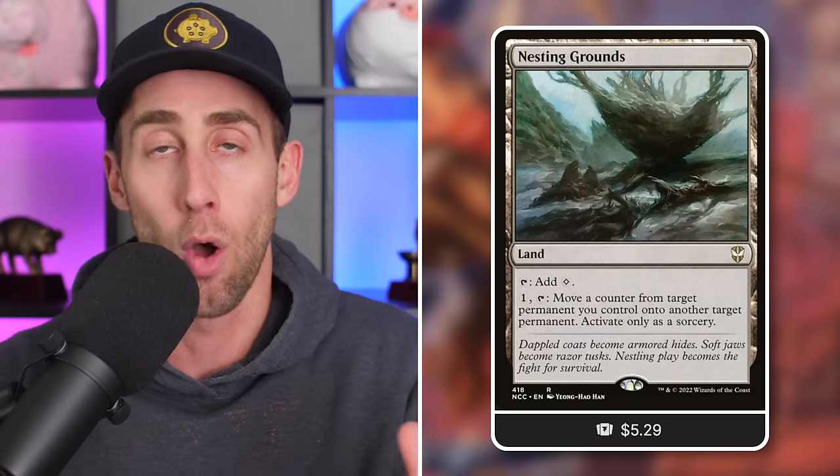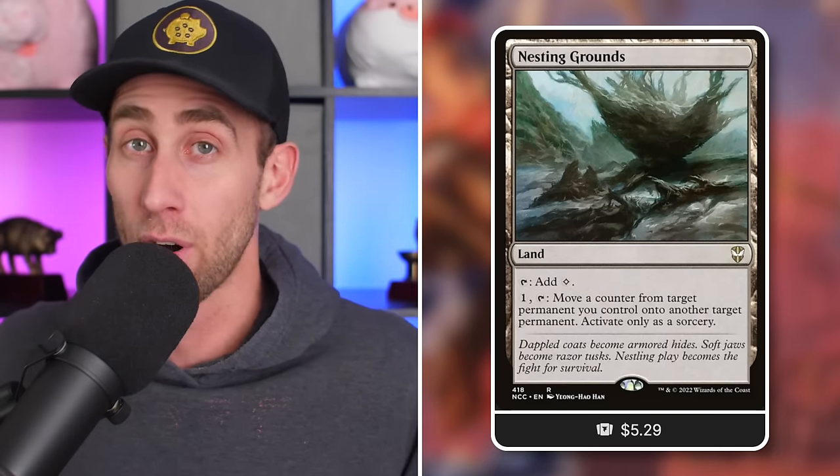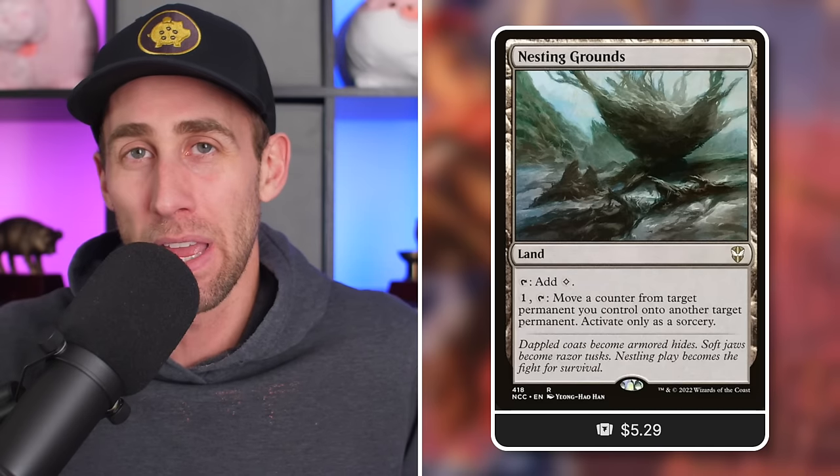Now let's move on to the pricier picks - cards that are more than $1 but might be within your budget. First up, Nesting Grounds - a simple utility land. Tap for colorless, pay one tap, move a counter from target permanent you control onto another target permanent as a sorcery. Very simply, instead of hoping a creature stays in play because if it dies it's gone forever, just move that finality counter off it onto a land. Who cares? The creature can now go back to your graveyard so your commander can get it back out.